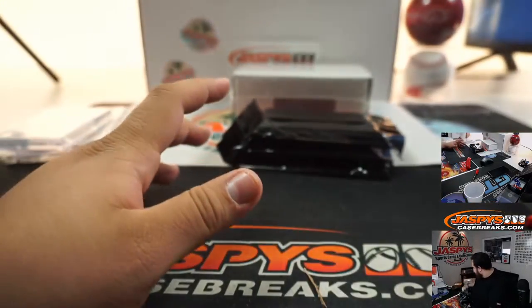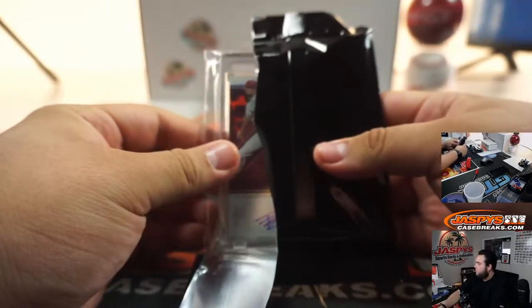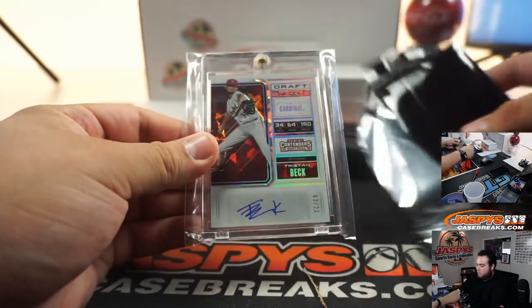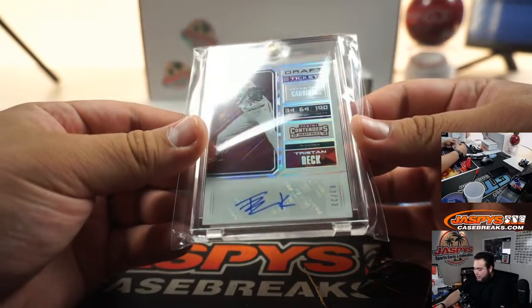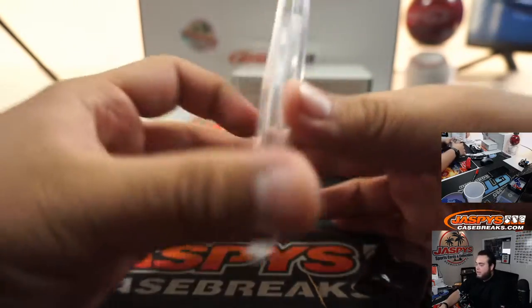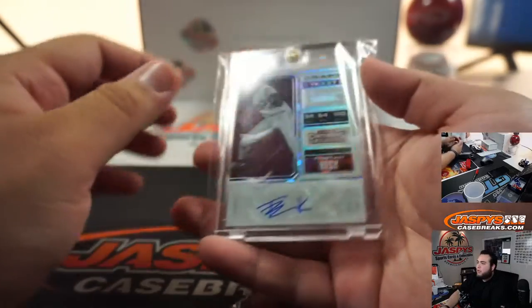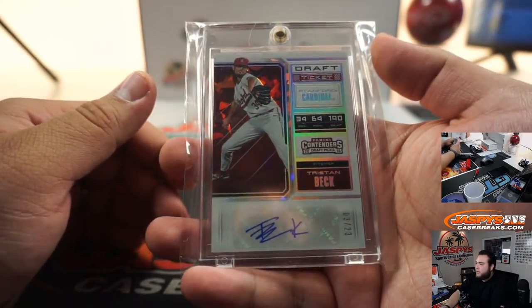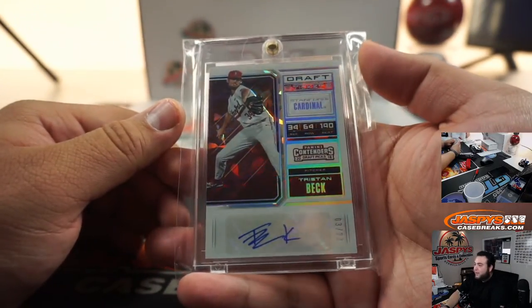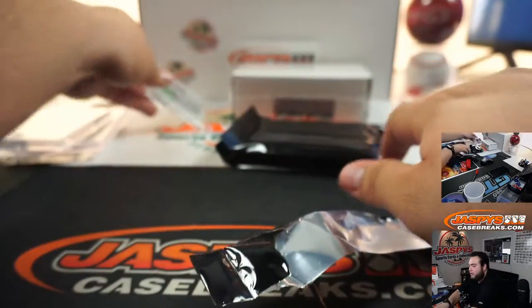Next one — we got Tristan Beck, 3 out of 23, a little cracked ice. Stanford Cardinals — we have to look up if there is a checklist for the Panini Contenders 2018 Draft Picks. If not, it'll go to the team he's currently on or the team he played for the longest. We'll take a look at that at the end of the break.